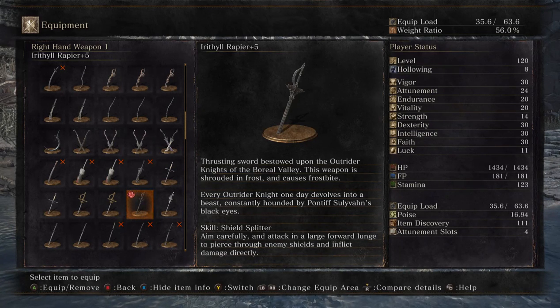This weapon is shrouded in frost and causes frostbite. Every Outrider Knight one day develops into a beast, constantly hounded by the Apophis of his black eyes.